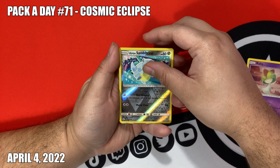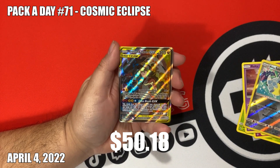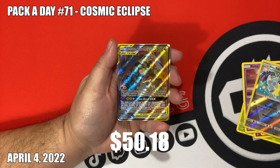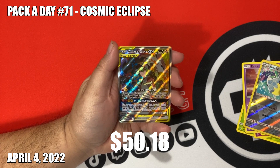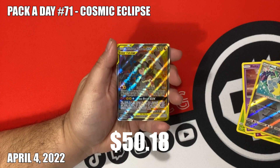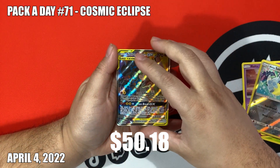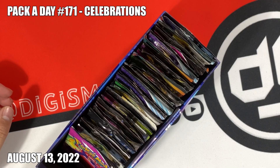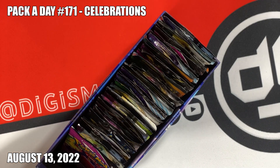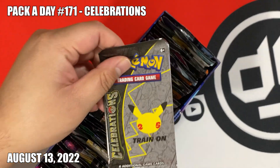Lolin Sand True and Reshiram - nice, and I think this is an alternate art - it has a nicer texture. Great hit. If Brilliant Stars made me start the channel, it was Celebrations that made me start collecting again in 2021.